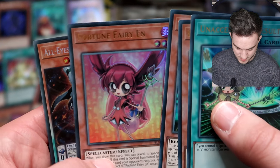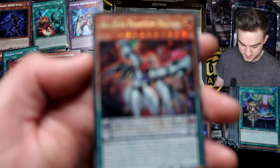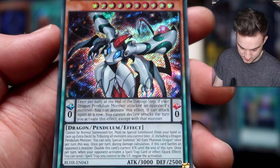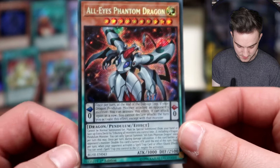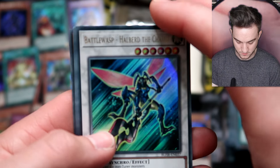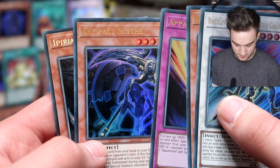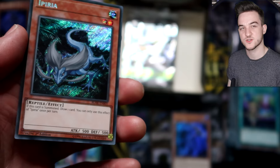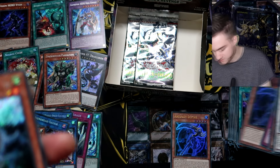More Fortune Fairies. Battle Boss. Lunalight Crimson Fox. Fortune Fairy M. And All-Eyes Phantom Dragon — a Pendulum Dragon Monster with 3,000 attack, loads of Stars. Not too bad. Apparition and Artifact Scythe — nice, that's two Scythes, I'll take that.